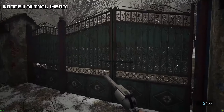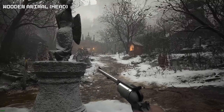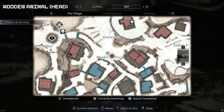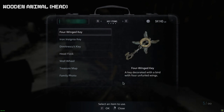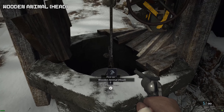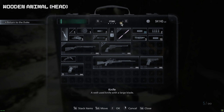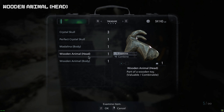Now we're going to get the wooden animal head. With the well wheel, go back into the main square and right next to you there will be a well — use your new item to grab the wooden animal head. This is for the goats, so I'd recommend combining this together to make it more valuable, and now it's okay to sell because there's nothing else to add to this item.